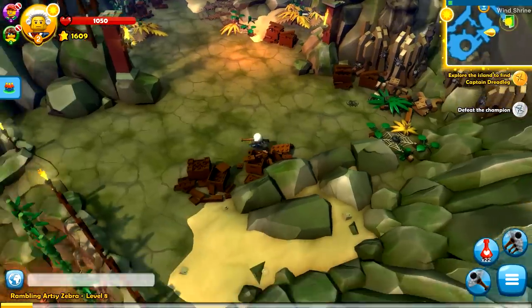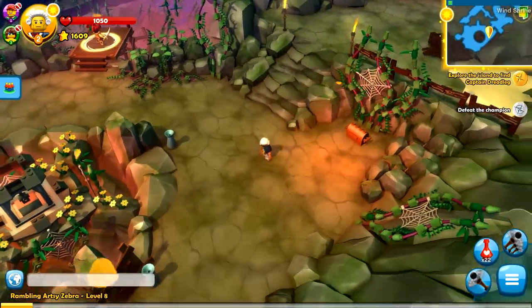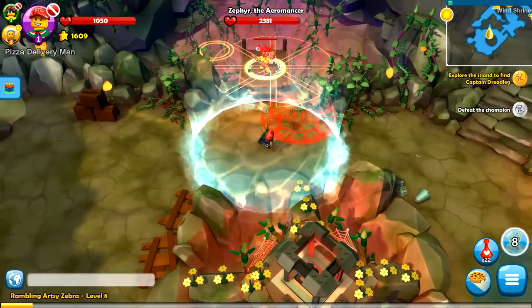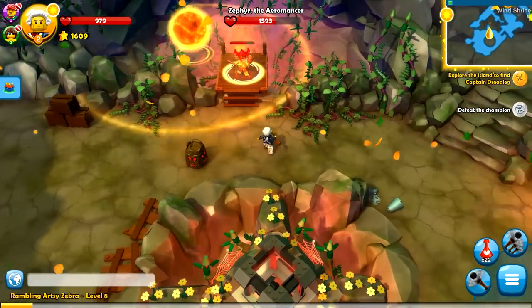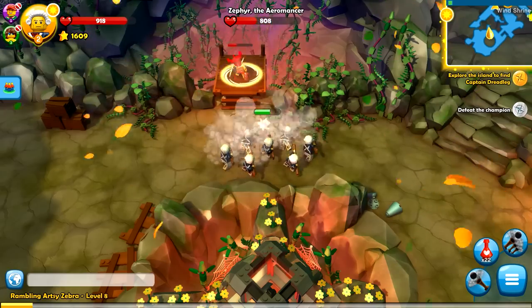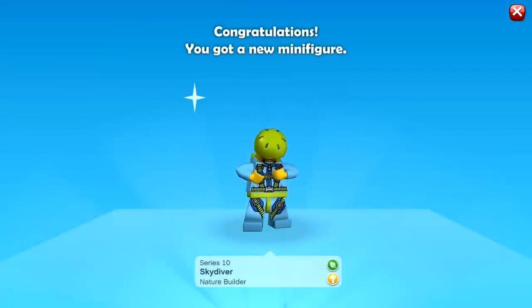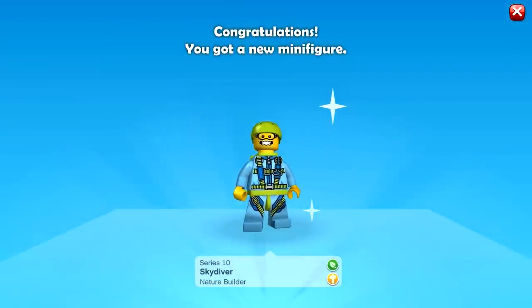We're gonna make our way to level nine as fast as possible. I don't know if we're gonna be able to do it in this episode, but we'll try. There's the big boss over there — I'll walk over, start throwing, and then ready, start taking him down. He's gonna throw that at me — I dodged it. The big old flame ball — that was crazy looking. This is Zephyr the Aeromancer. Quest completed — defeat the champion, and we unlock the Skydiver!